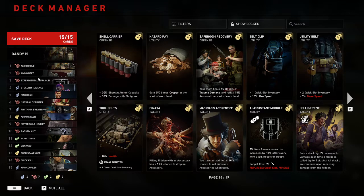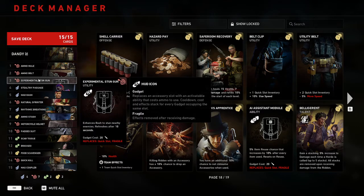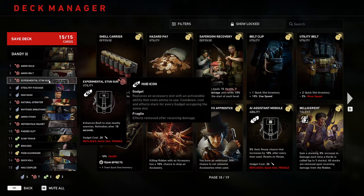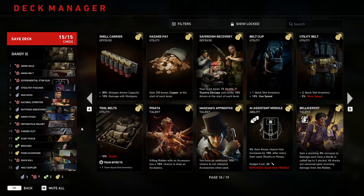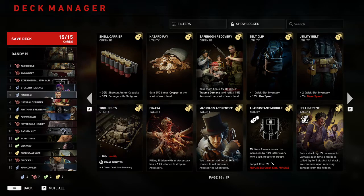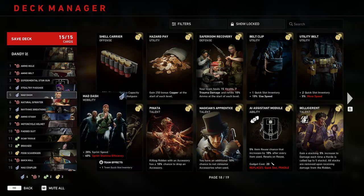Now with experimental stun gun you don't want to be spending all your ammo on your secondary, even with these cards — especially if it's a sniper shot. That way you can provide ammo for your team more, and you can always use the stun gun as well. Sometimes give some sniper ammo when your team needs it.